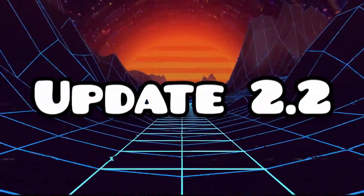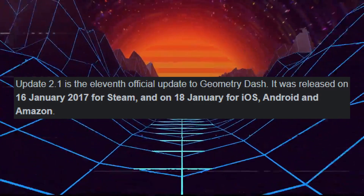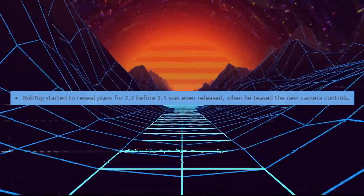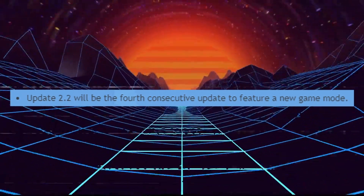It is known that Update 2.2 is the next update, but why hasn't it launched yet? It has been over 6 years since Update 2.1 launched, and RobTop hasn't said any release dates yet, though we have several clues. Before 2.1 was even launched, RobTop revealed plans for 2.2, saying that there will be new camera movements.